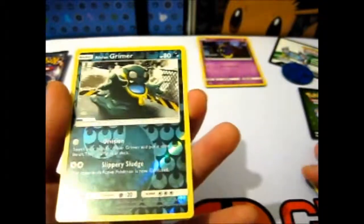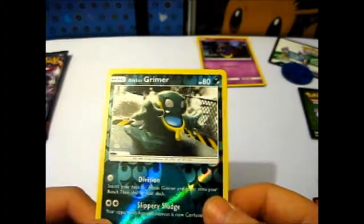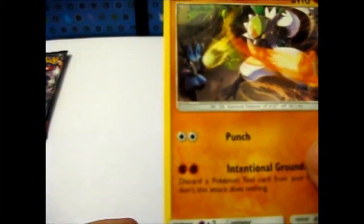A lone Grimer — just a normal common one. Still looks cool. And where is the Passimian? With the cool Lucario art down there.